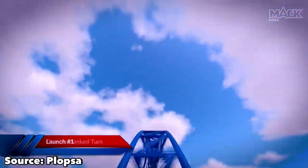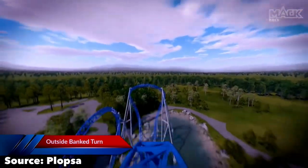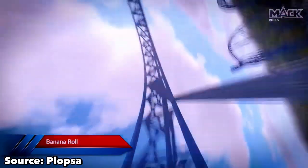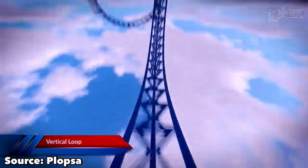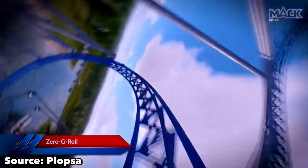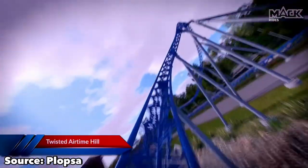After that, you rise up into a really funky top hat that has a weird turn at the top. Then you enter a vertical drop that's right over some water. You then enter into your second inversion, a banana roll. These are always fun and fairly whippy. You then traverse your third inversion, a vertical loop. These are pretty standard and always pretty fun. After that, you whip through a zero-g roll and now you are right up against the ground over the water.